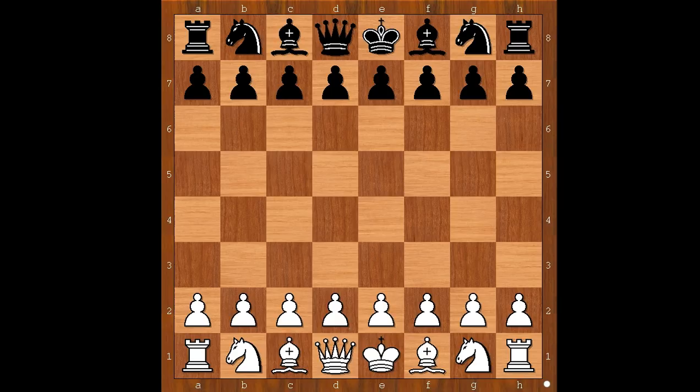Bobby Fischer had white pieces and he started with b4, the Polish opening. Jay Gloga played e5. Bishop to b2, attacking the pawn on e5. F6. If Bishop takes on b4, Bishop takes on e5, and we know that the e-pawn is more valuable than the b-pawn.